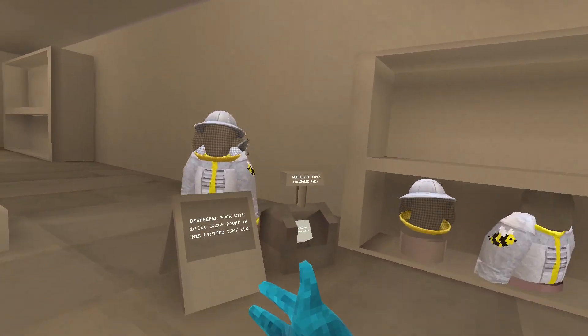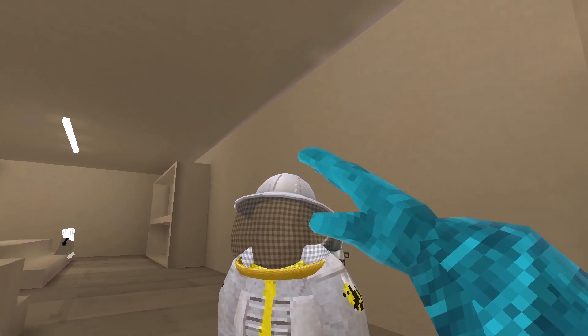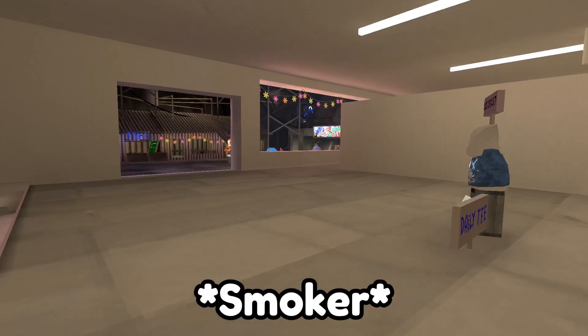As you guys can see, there is currently a new beekeeper pack, which comes with 10,000 shiny rocks. You get the net, the suit, and the little bee killer.